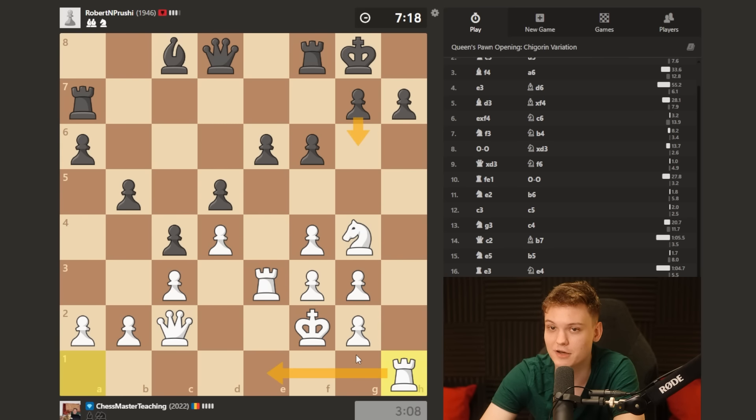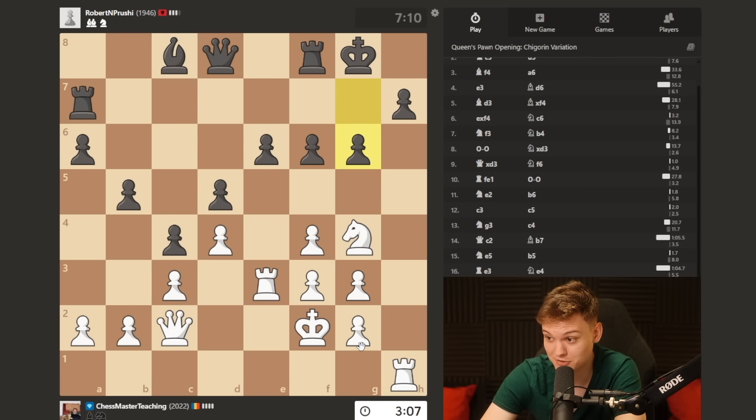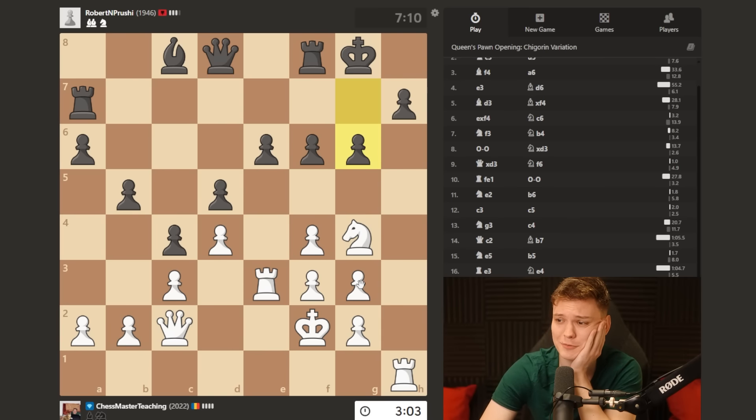I really like to soften my opponent's pawn structure. Ideally, we would love to get this pawn to g5 to start working on the dark squares, but the knight is in the way.